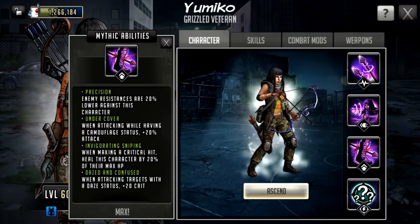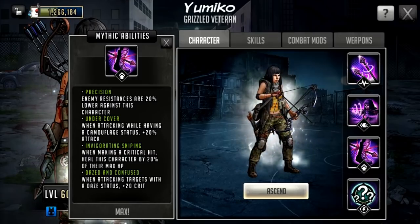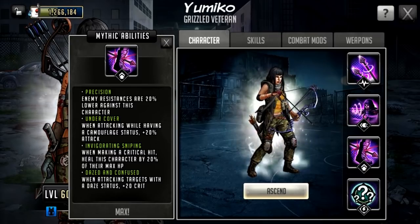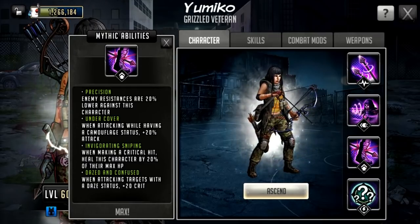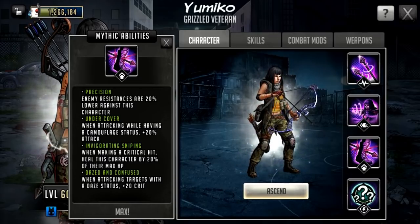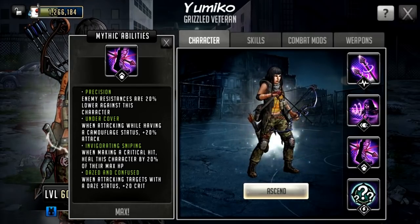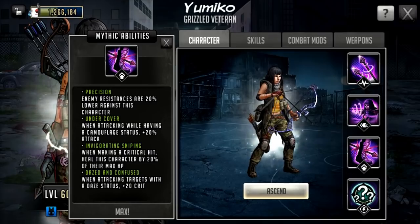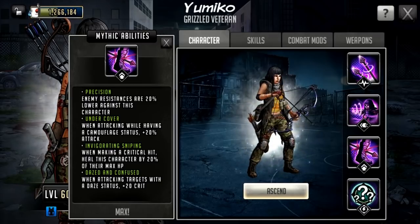Her last passive is Dazed and Confused: when attacking targets with a dazed status, she gets plus 20 crit. This is okay — it's only really going to work after turn 3. If she had daized with her signature move first it would be great with her rush, but she does the daze with the rush itself. The rush daze does last 2 turns so she could get the bonus on her next signature move — it has a 3-turn cooldown so it should have cooled down by then. It's nice for basic attacks and it's going to make Confounding hit a little bit more which is a big bonus.